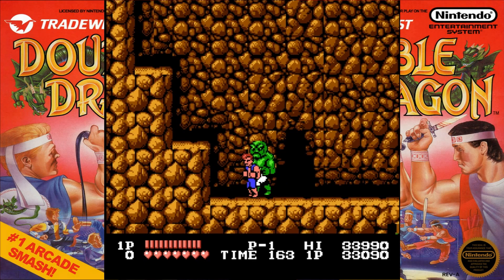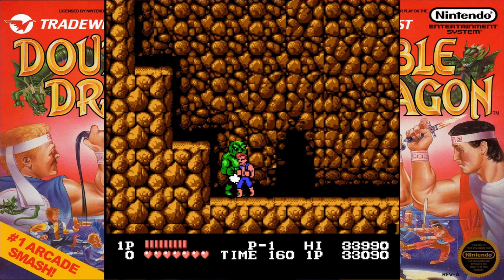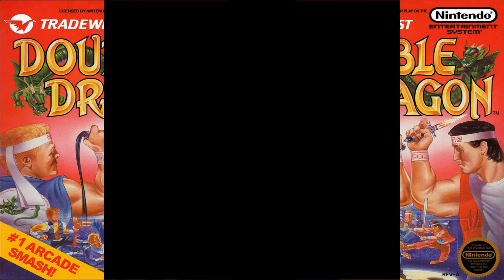Headbutt sucks — it doesn't do any damage. As soon as his elbow touches the wall, you can do that trick to him! Green Abobo's super cool though, I like it. Four elbows does it. He does a lot more damage than a regular Abobo though. There we go — and we can go through this hole.